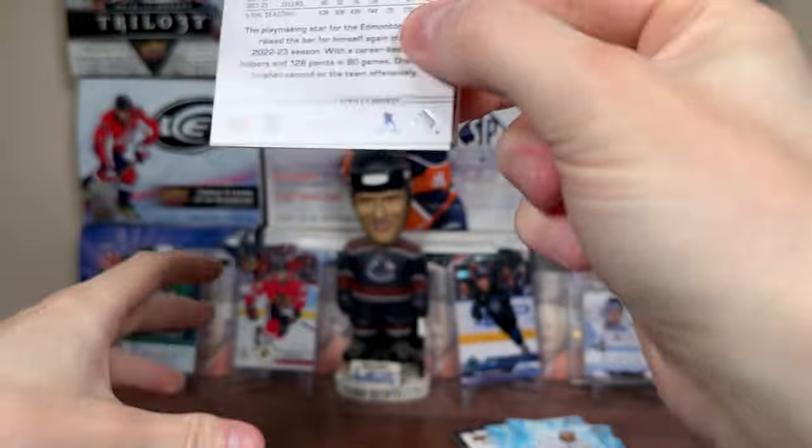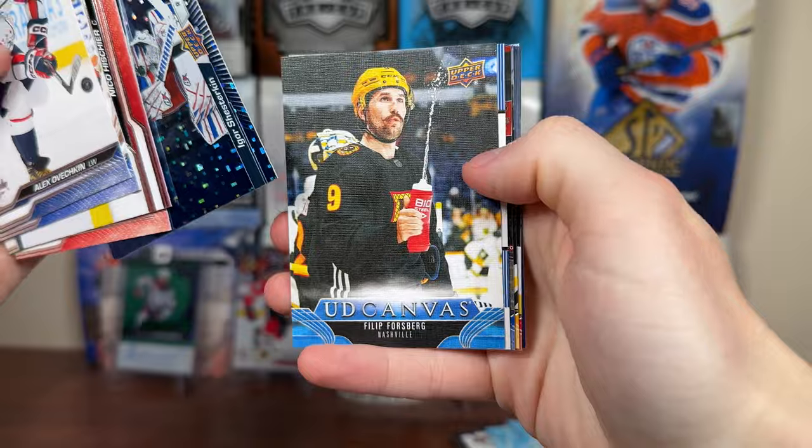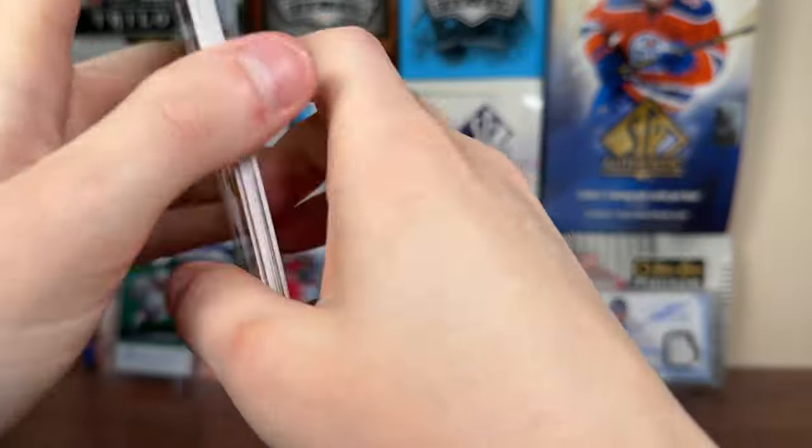In the final pack for the regular boombox we've got 2324 Series 2, saving a pull — Connor Bedard of course is the main target here. Nope, but we got Gesturkin, Instinctive, Force Book, Canvas, Honor Roll. You can tell I've opened a lot of this.